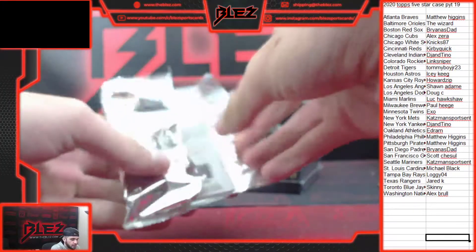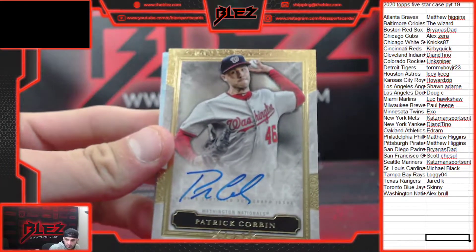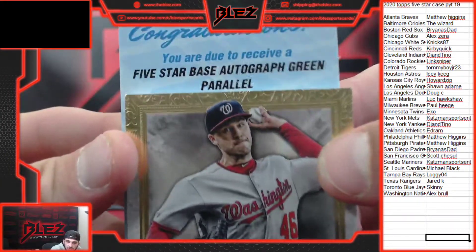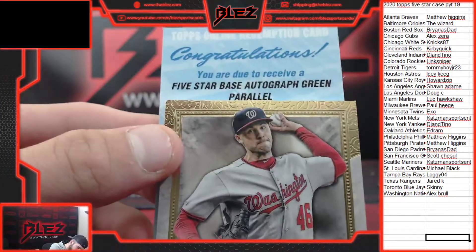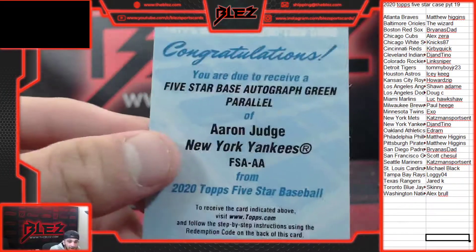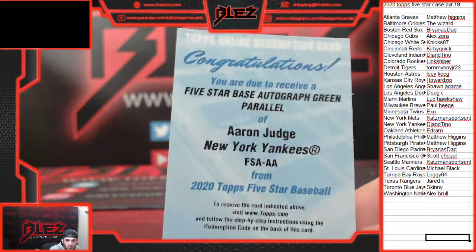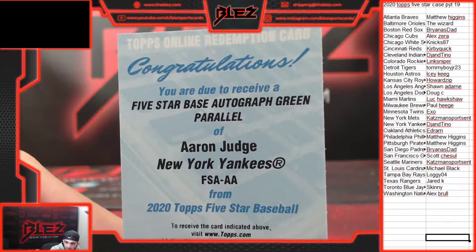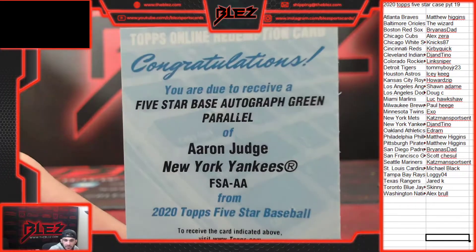Redemption here — redemption on the back with a Corbin on the top for Alex. Patrick Corbin. Then we have a green — I think the greens are numbered to 15, or 15 or 25, should be low numbered. Aaron Judge for the Yankees and DJ. Wow, Aaron Judge — that's going to be numbered to 15 or 25. That is sweet. He's got to get healthy ASAP — redemptions are always good.